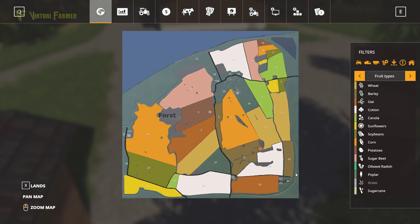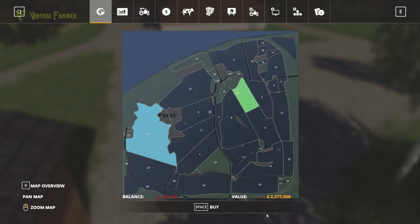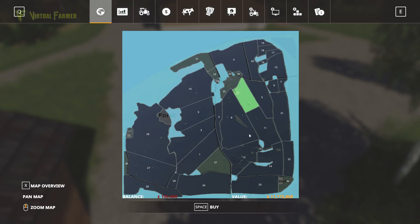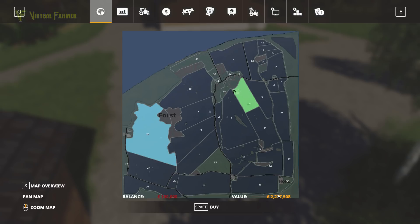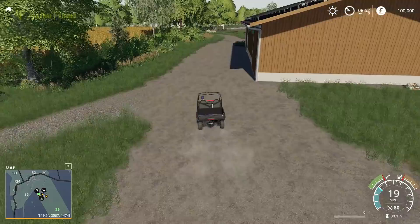Looking at the layout and prices: our smallest field is 13, but that's lumped in with 12 at 898,000. Field 16 seems to be our smallest individual field to purchase — possibly field 32 or 34. The cheapest field on this map appears to be field 34 at 21,000, so very affordable if you're starting from scratch. The most expensive is field 28 at 2,278,000. There's a big variety of field prices, which is fantastic.